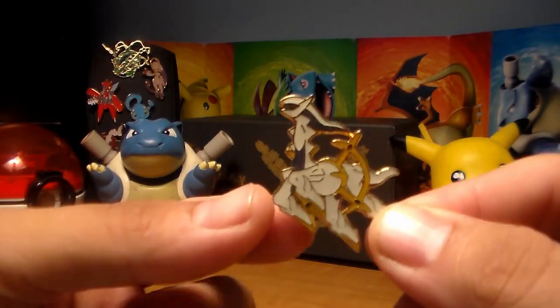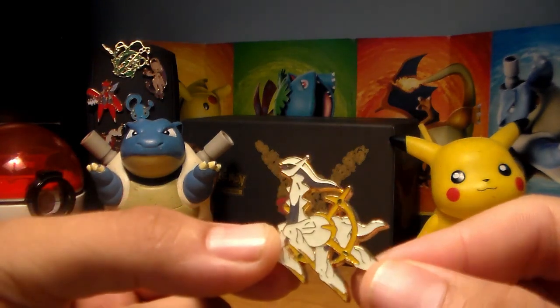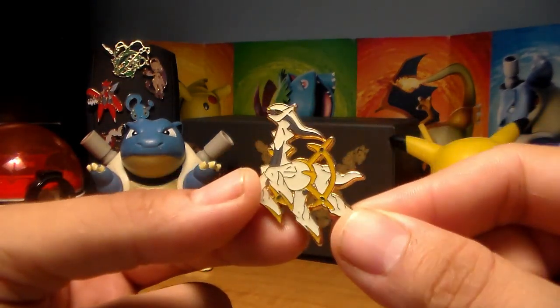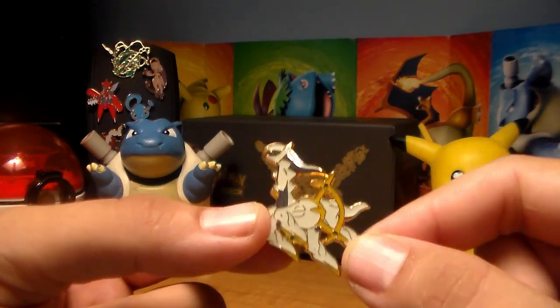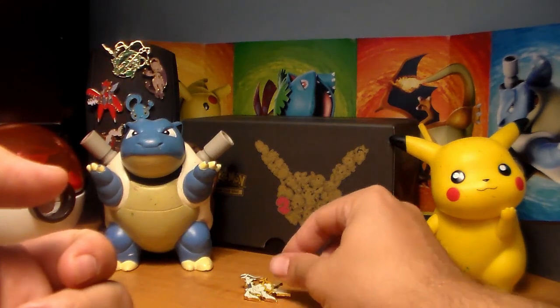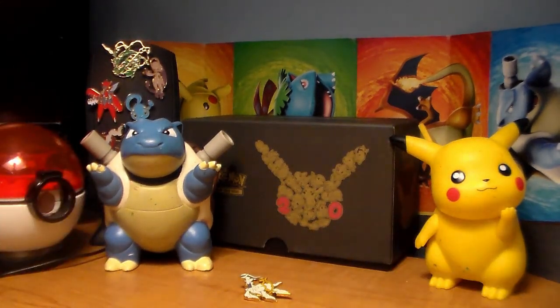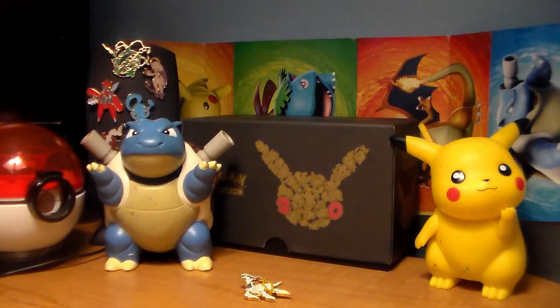Okay guys, here is my Arceus pen. Someone said in my video - I can't remember who it was - to put the Arceus pen a little bit closer. So I'm going to do that. I'm going to set him right here. Right there. Okay guys, first off I am going to open up this mystery pack. I don't know what's in here, so I am going to open this baby up real quick.